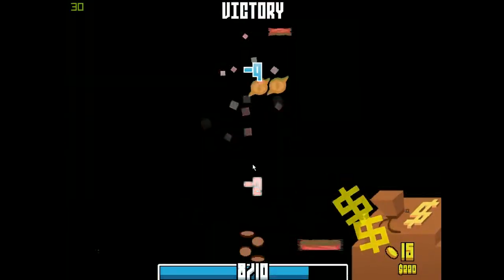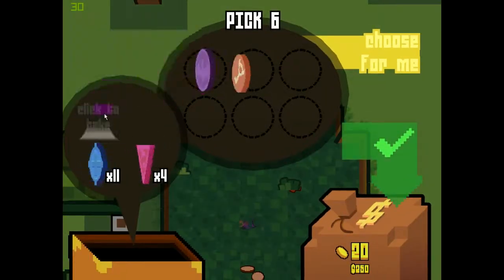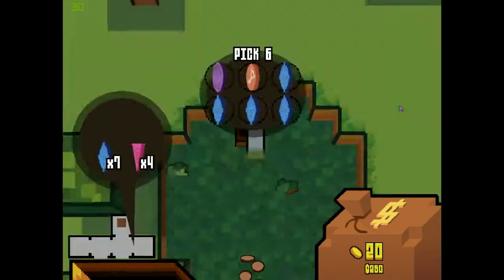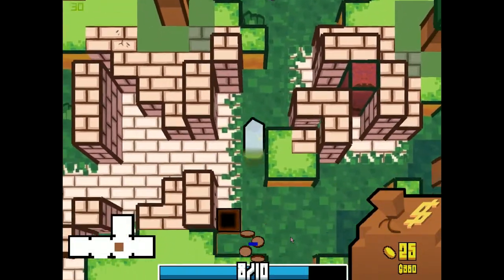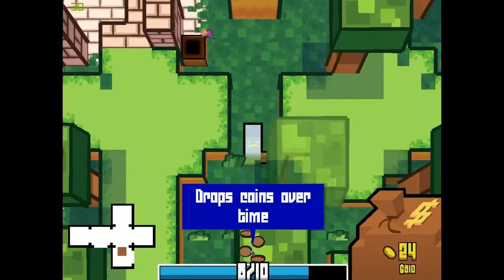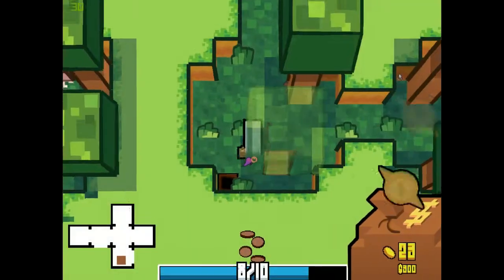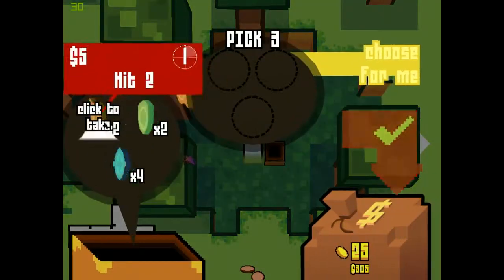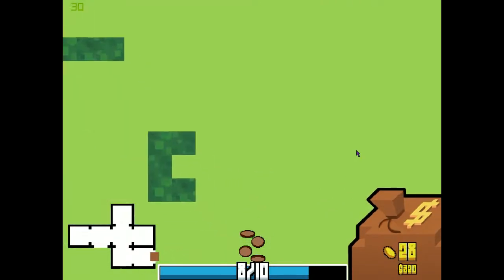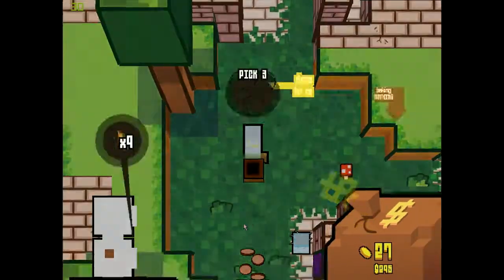We take 2 damage, that's fine. We're dropping a shitload of coins, that's fine I guess. Hopefully I don't end up dropping all my attack coins first. Just take whatever I think I'm gonna need and go. I gotta start taking shields as well — I've been forgetting about those.